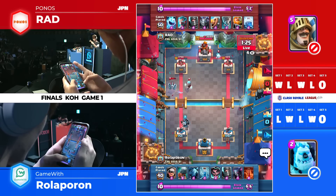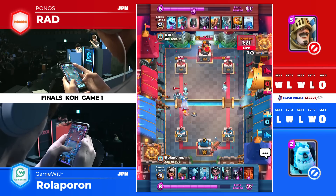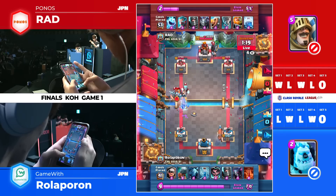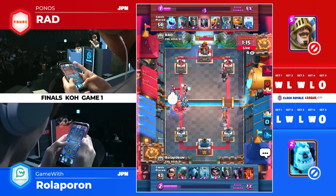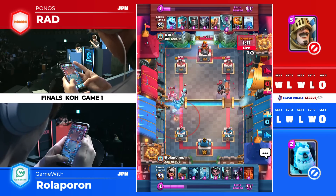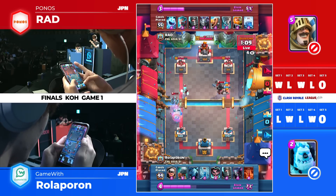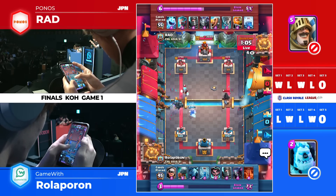Rad's trying to see if he can bait it out and get another opportunity to get his RG. Rotorporon has got to wait with that P.E.K.K.A. But without that P.E.K.K.A., there's not enough damage sometimes. RG with the ice wizard there does give you enough time to get one shot off. Normally with P.E.K.K.A. and minions that's not enough, but with the ice wizard slowing up the P.E.K.K.A.'s attack, for sure.